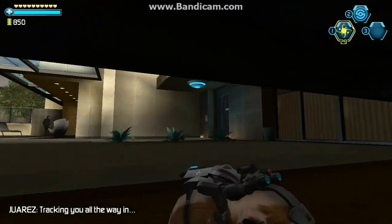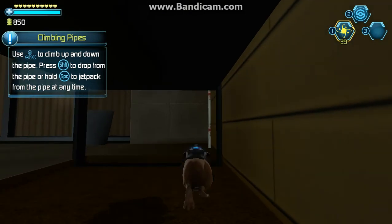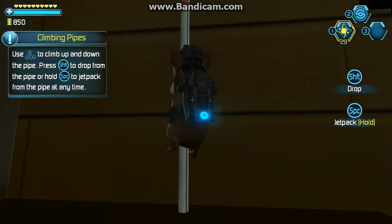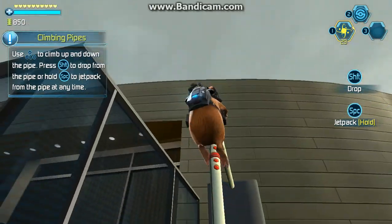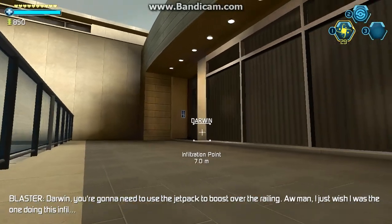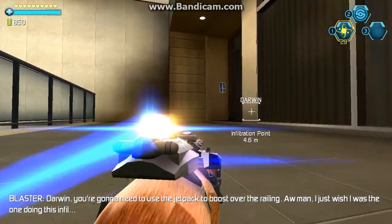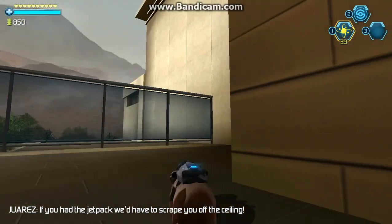Tracking you all the way in. To climb a pipe, simply walk into it or jump onto it. Dorman, you're gonna need to use the jetpack to push over the railing. Aw man, I just wish I was the one doing this infill. If you had the jetpack, we'd have to scrape you off the ceiling.